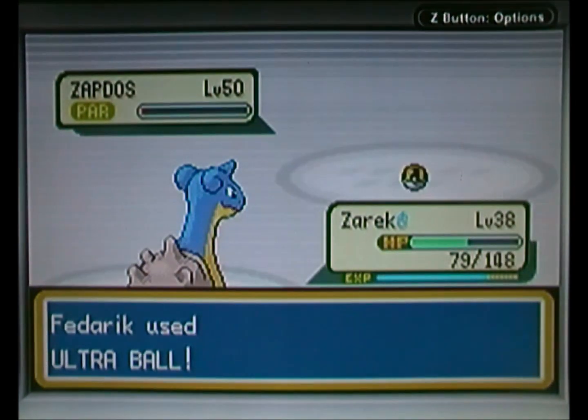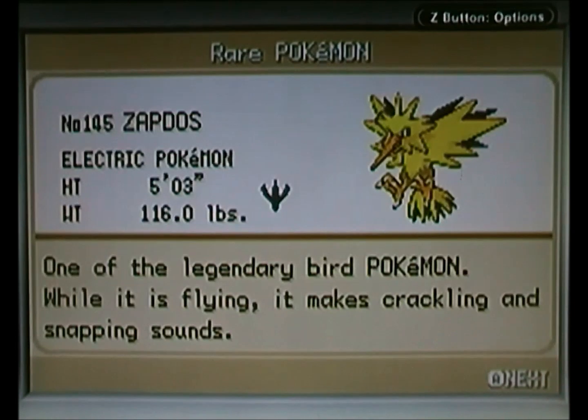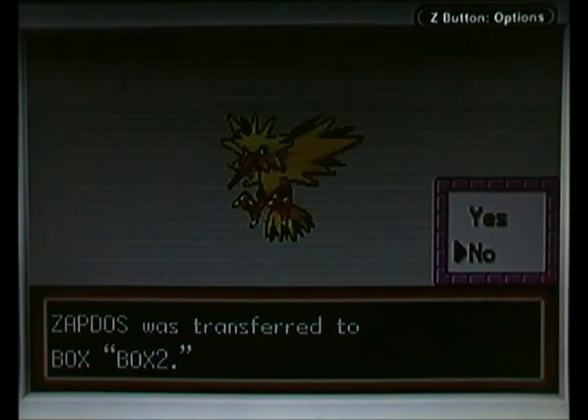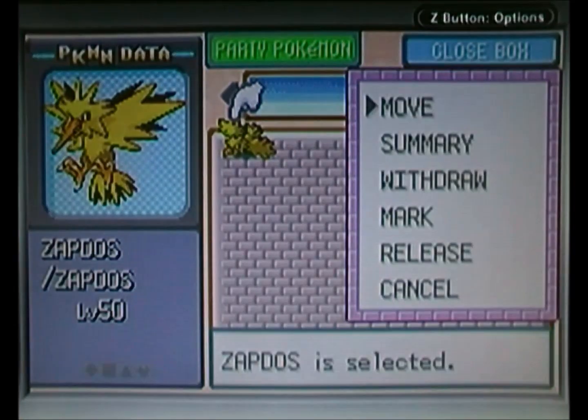Come on Ultra Ball, here we go. Tick, tock, tick — beautiful! There we go, that is fantastic! Yeah — nice one, nice one indeed. Let's read the information: 'One of the legendary bird Pokemon. It makes crackling and snapping sounds.' That is a very underwhelming description of such a legendary Pokemon. Obviously we don't give nicknames to legendaries.